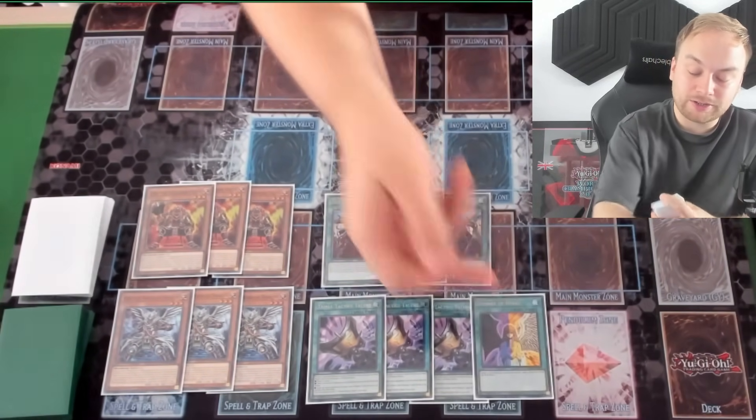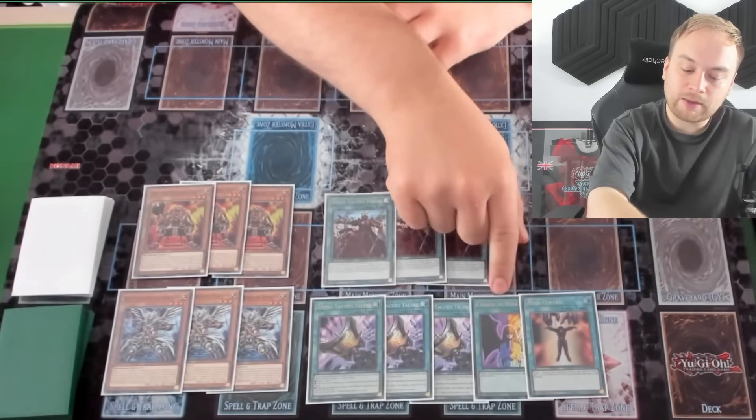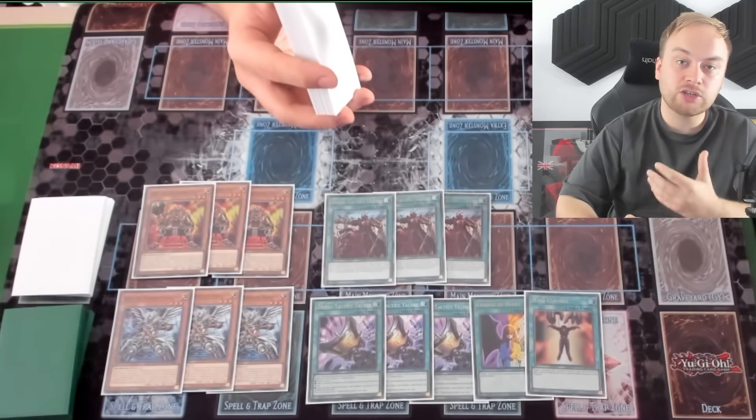We're playing Change of Heart because Change of Heart is broken now when we go first. Usually it's only good going second, but now it's broken going first. Mind Control applies the same way — this is broken if you open it going first or second, because you can take your opponent's cards and use them against them.